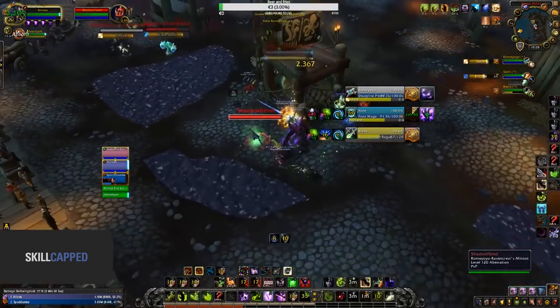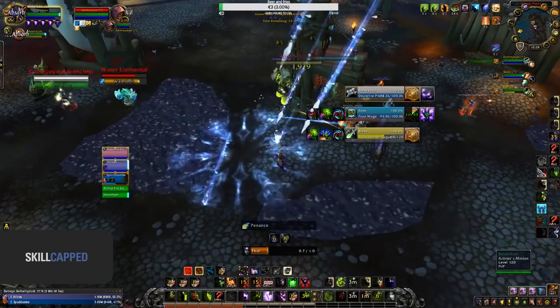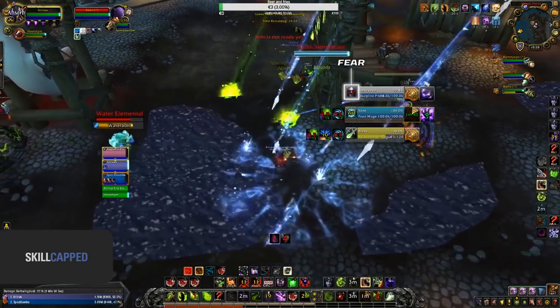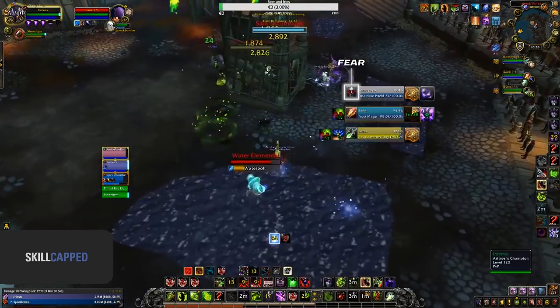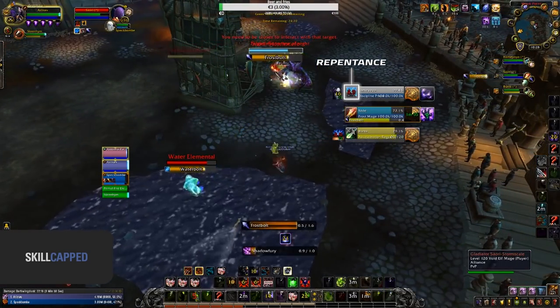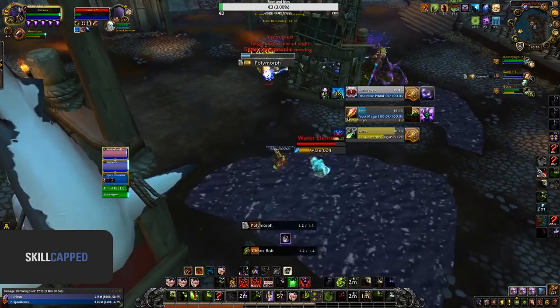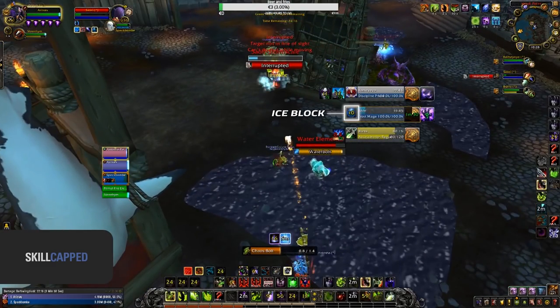Now that the setup is over and they've survived, Aratross looks to counter pressure, securing a Fear onto the Priest into a Repentance and Hammer of Justice from his Holy Paladin. And as Infernal is still up, the passive damage coming from him and his Elemental is enough to force Ice Block out of the Mage.